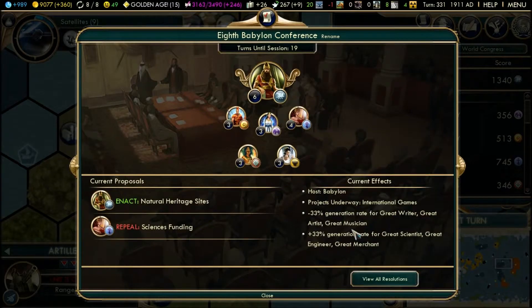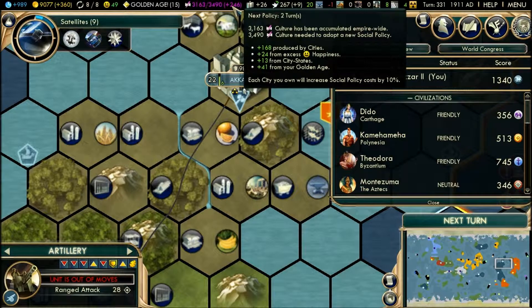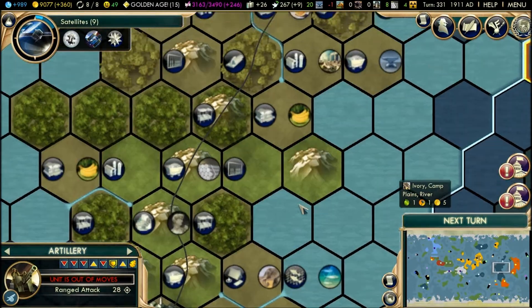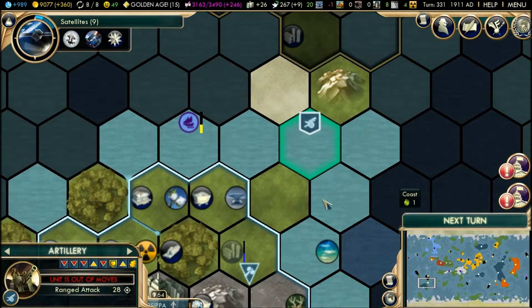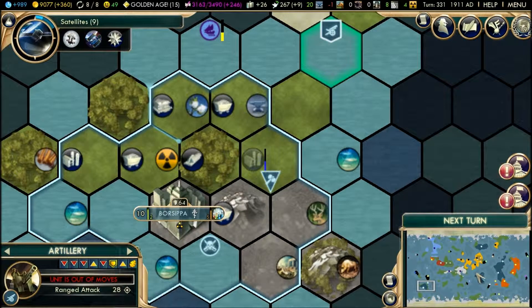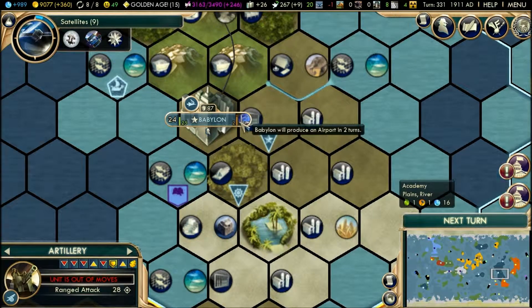Civilization 5 World Congress. The World's Games is not in effect so we drop back down to 246 cultures per turn, which still isn't that bad. We found out that the barbarian encampment has been cleared a long time ago, and we adopted this religion. That's enough of a recap because this is Settler difficulty — there isn't much to recap, so let's get going.